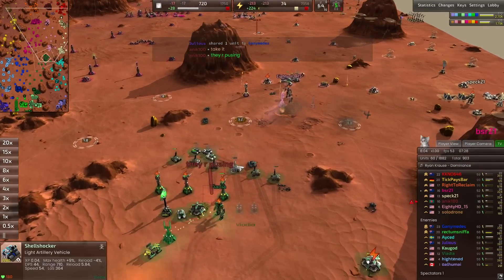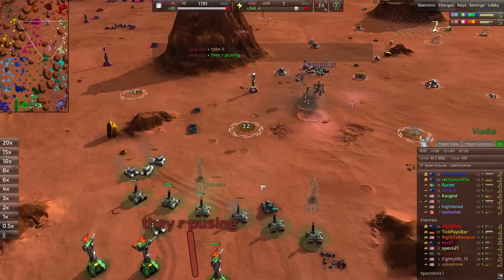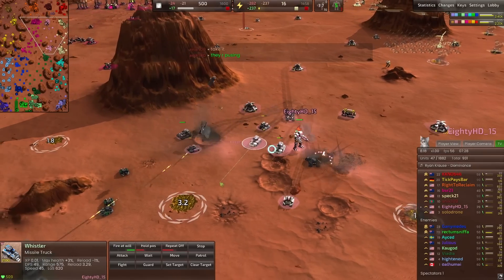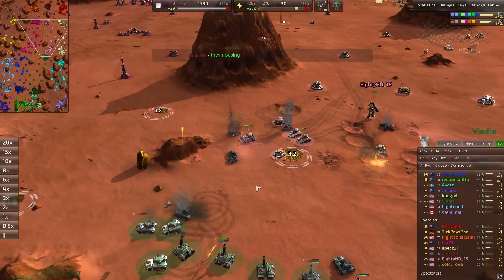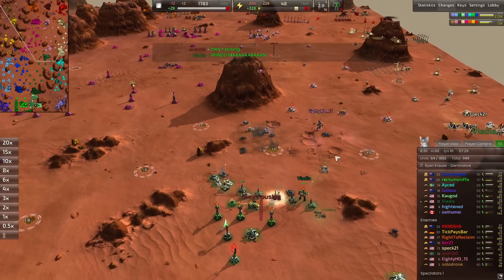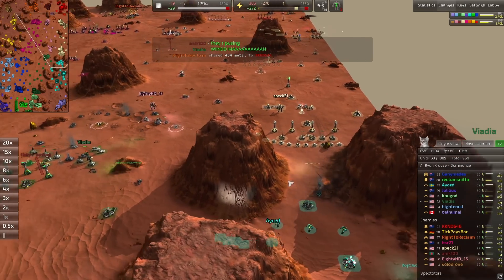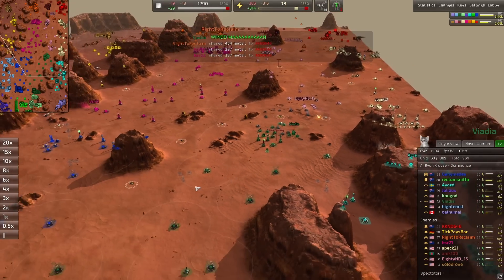We have lots of artillery from Viadia — I can count six shell shockers — pushing ADHD back. He's going for the missile truck meta strategy, with missile trucks also back here for Viadia, so they are running the meta. ADHD isn't quite able to protect his defenses and might have to push back, which puts Spec in danger. Spec is going in with some artillery of his own against A-Said, taking out laser towers.